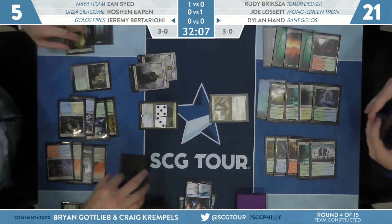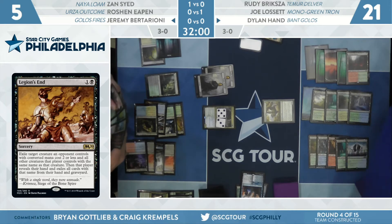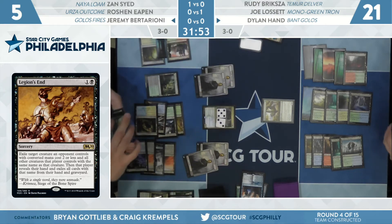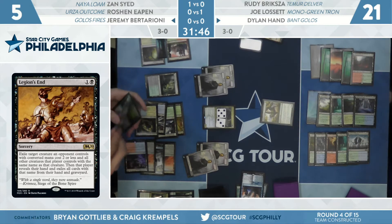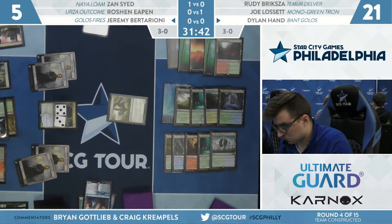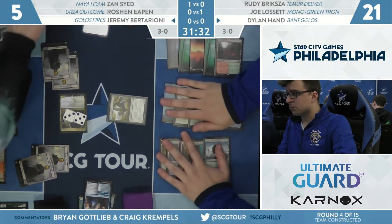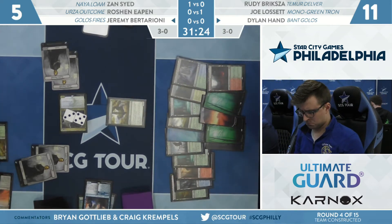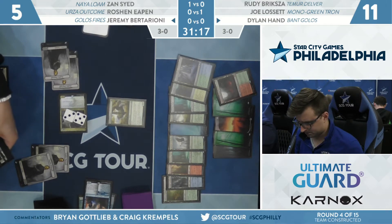Good stuff from Bittarione — that's a well-built sideboard right there. You played for this exact situation. Legion's End answers both Hydroid Krasis, and now Bittarione is firmly back in the driver's seat, making two more zombies. This shows how good the Fae of Wishes is — in this late game where you have all these extra cards in your hand from drawing off Krasis nonstop, it's great to just be able to discard them and tutor. What a ridiculous game. There is the attack from Bittarione, passing back to Dylan Hand. If you added up the total amount of power that was deployed this game — crazy stuff.